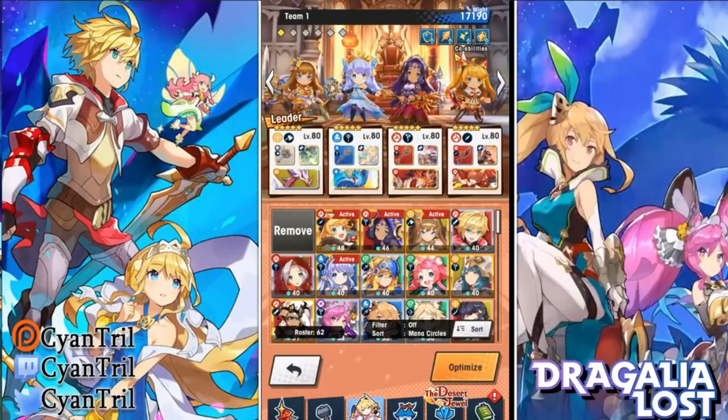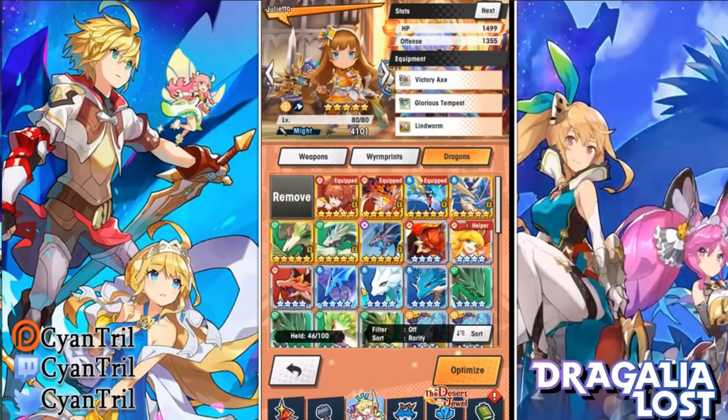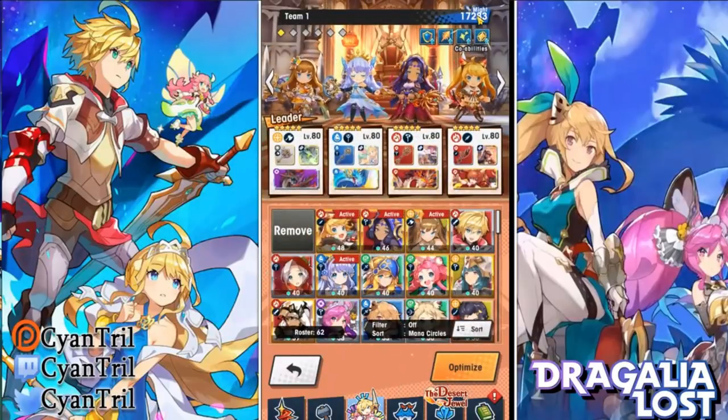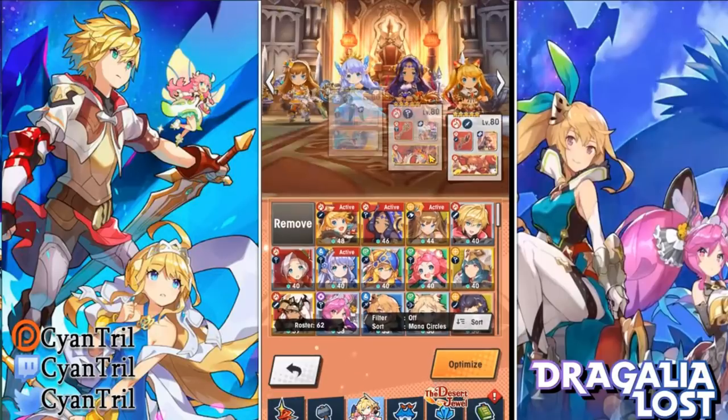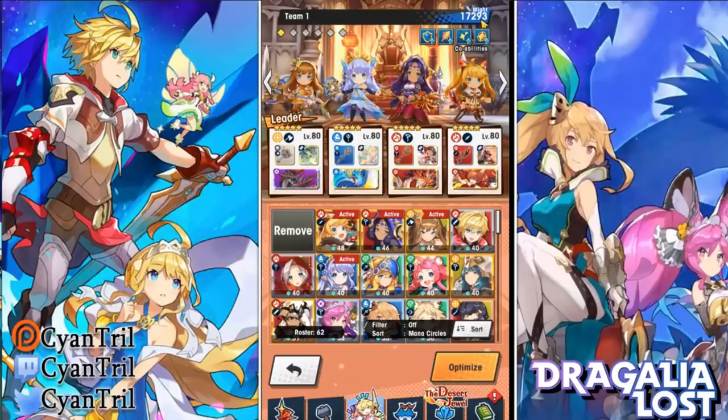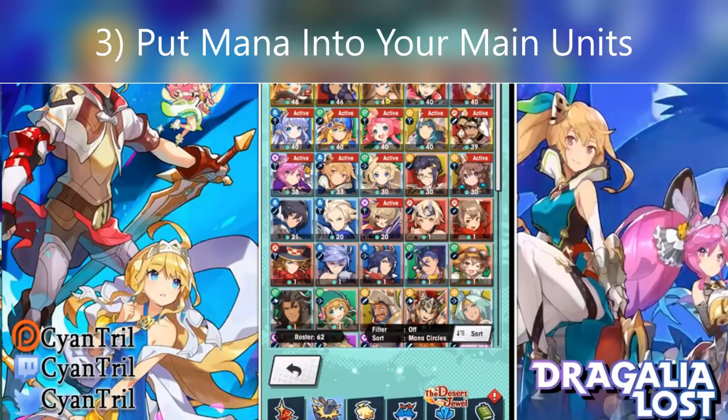The only thing Optimize is really okay at, I guess, is putting on your units that have the highest level. But when it comes to dragons, weapons, and skill prints, don't use Optimize — it's not a good feature. Please tell people don't use Optimize, especially if you're looking to gain more might to unlock a new quest. It's not gonna help you, it's actually gonna hurt you. Do it yourself — all you have to do is sort everything by might and then put the highest might on your characters.